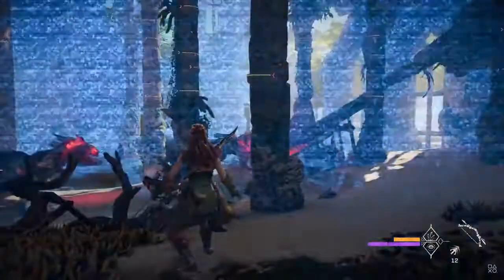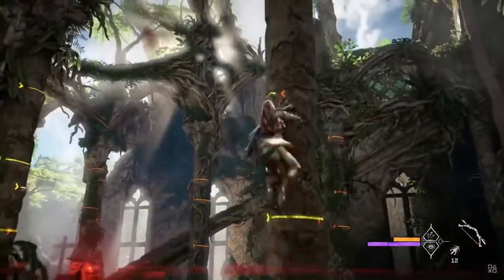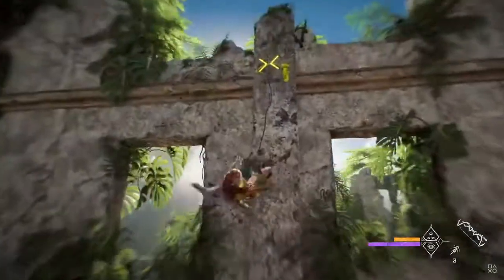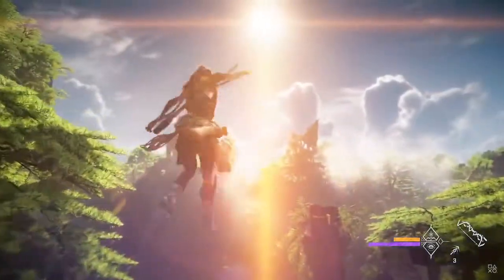We face a lot of obstacles as we traverse the ruins of San Francisco. To overcome them, we've given Aloy some great new tools. Using the Focus scanner, you can highlight spots that allow free climbing anywhere in the open world. Pull paths speed up climbing and can get you quickly out of trouble.